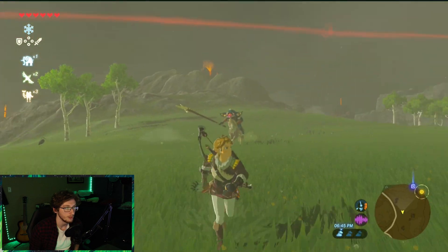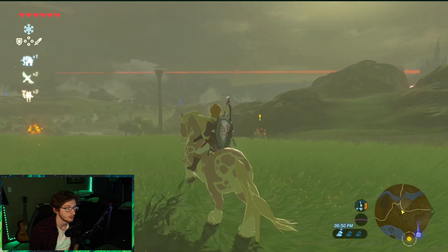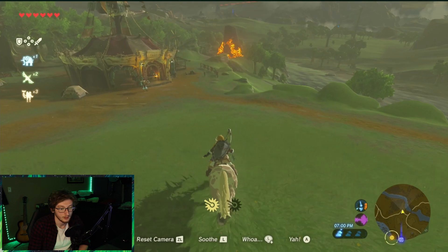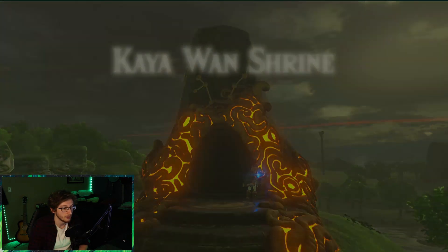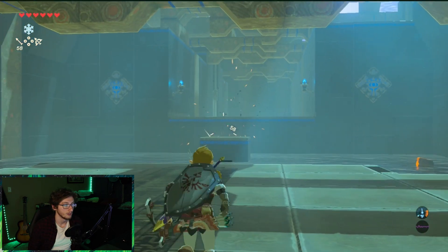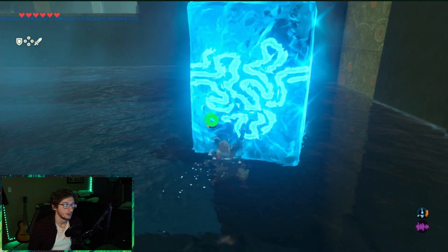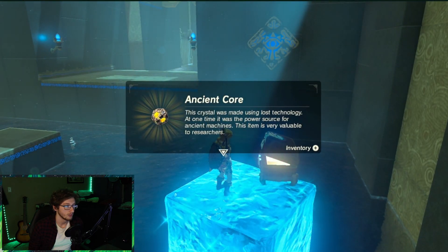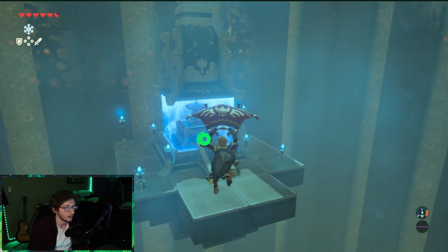Are these guys still chasing me? Yeah, they are. Die. I'm going to just take your horse. Speaking of horses, this is a stable so I can grab my own horse. Thanks for your assistance, horse — I will leave you to your endeavors. This chest probably has like an opal or a ruby in it or something. Okay, I was completely wrong — it's an ancient core. Can I make it? Let's go. Okay, we made it.